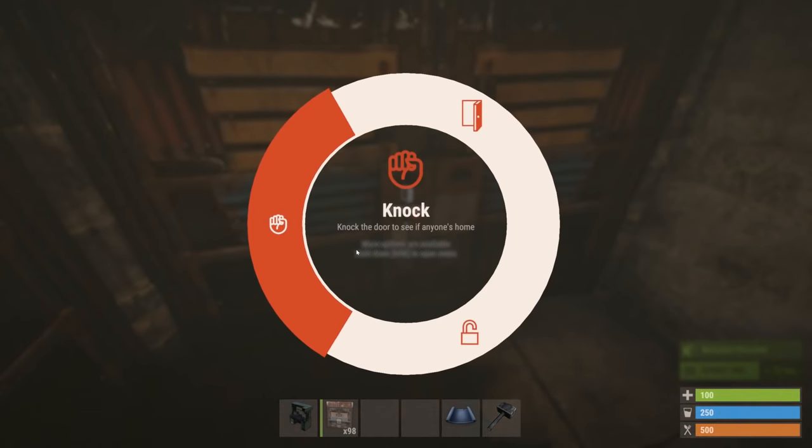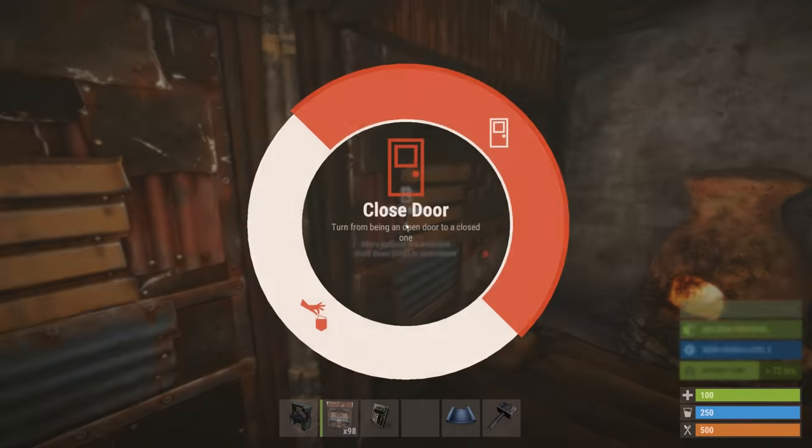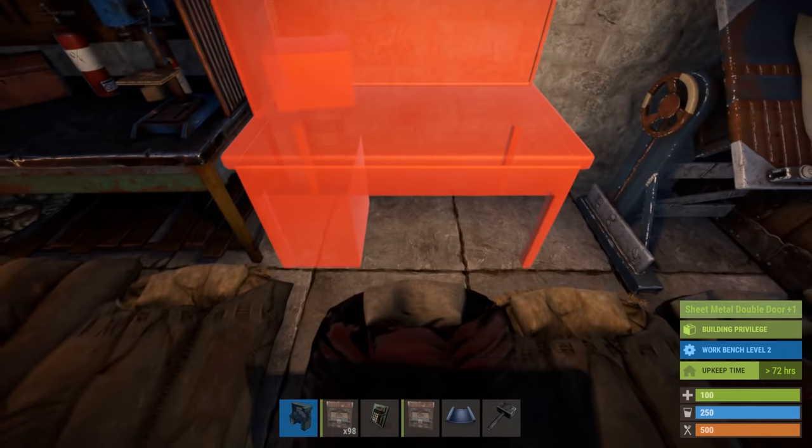Some people say that every clan base should have a tier 3 workbench. If you temporarily remove this double door, it should fit nicely into this gap.